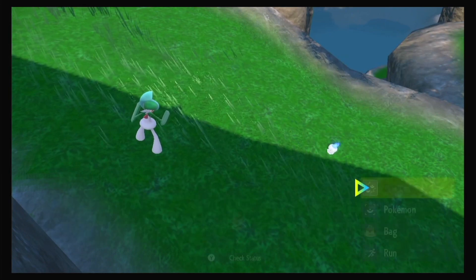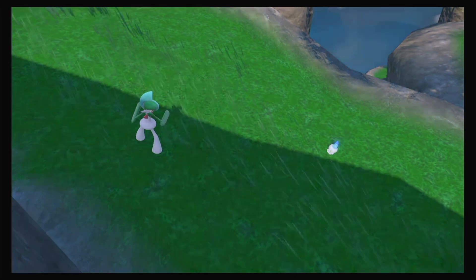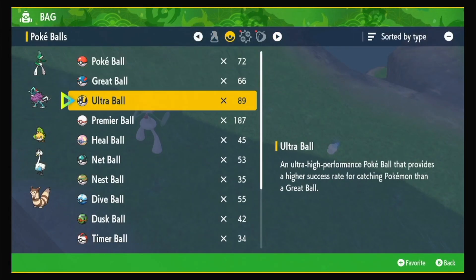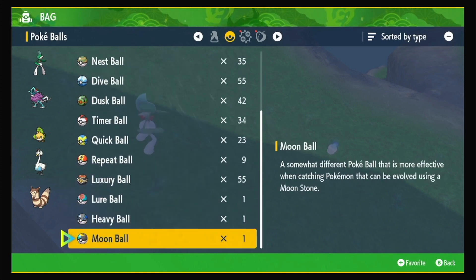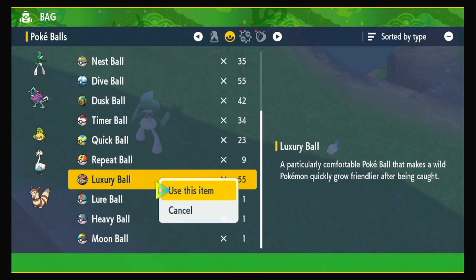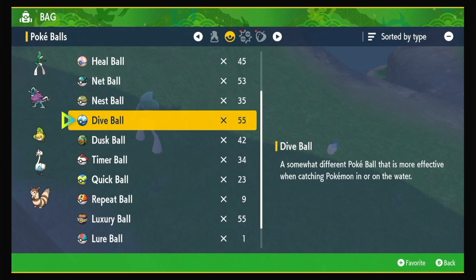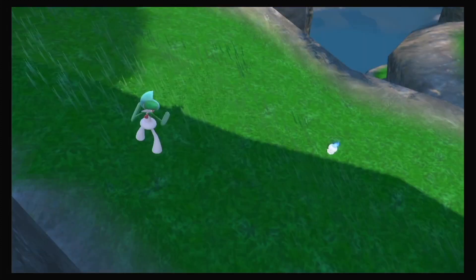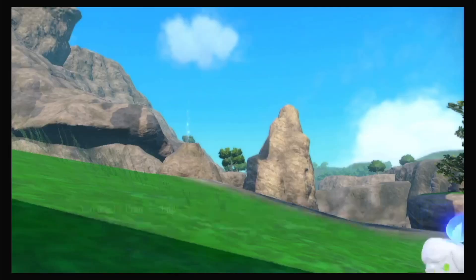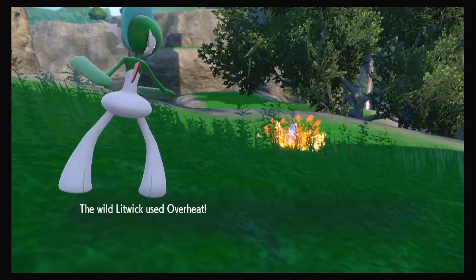We're battling it - I think it's Memento, the move that decreases your special attack all the way down and kills itself. In my head I'm thinking maybe I'll get lucky. I like matching the ball to the Pokémon, so I was thinking about a Luxury Ball, but since the flame was blue I thought about picking a blue ball. I guess we chose a Premier Ball, threw it, and it burst right out - then it used Overheat.